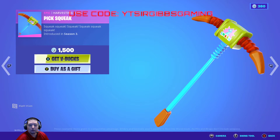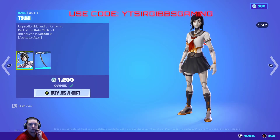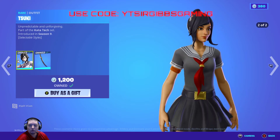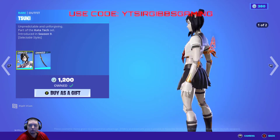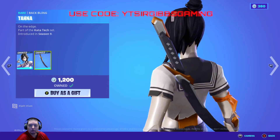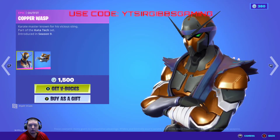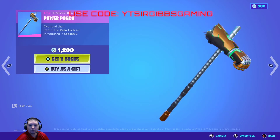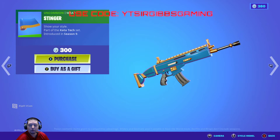1500 V-Bucks. Then you got a llama back bling. Then you got the Pick Squeak pickaxe - 1500 V-Bucks. Then you got the Tazuki skin - it's the robot version and the human version. Then you got her back bling - 1500 V-Bucks. Copper Wasps - 1500 V-Bucks.